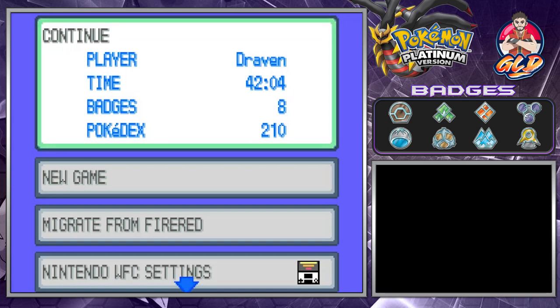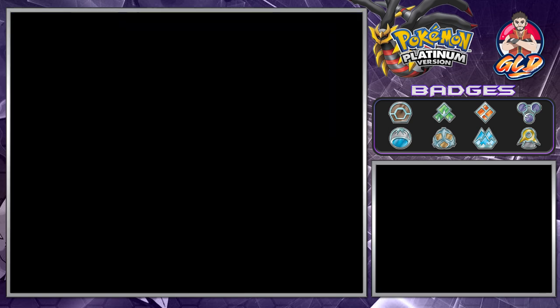If you guys don't remember, a few episodes ago I mentioned that I managed to save a file slot of my Pokémon Fire Red walkthrough before I migrated them to Pokémon HeartGold. It turns out I actually saved the file with both the Pokémon from Fire Red and Emerald, so let's go ahead and do that.